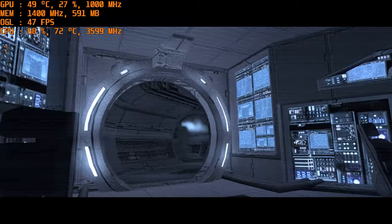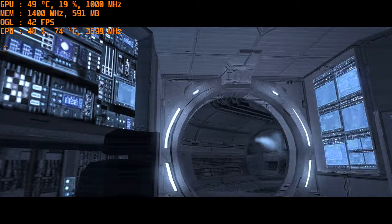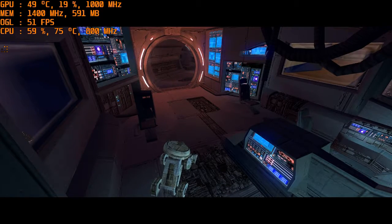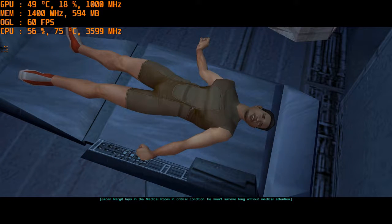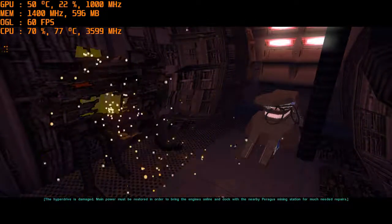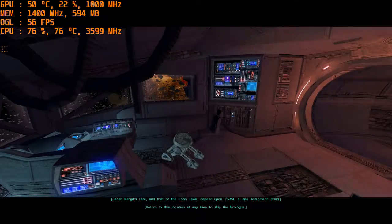Hyperdrive offline. Multiple hull breaches detected. Proximity alert. The Ebon Hawk is adrift in space after a terrible battle. Most of its crew are dead or dying. You lie in the medical room in critical condition. You won't survive long without medical attention. The hyperdrive is damaged. Main power must be restored to bring the engines online and dock with the nearby Paragus Mining Station. Your fate and that of the Ebon Hawk depend upon T3-M4, a lone astromech droid.